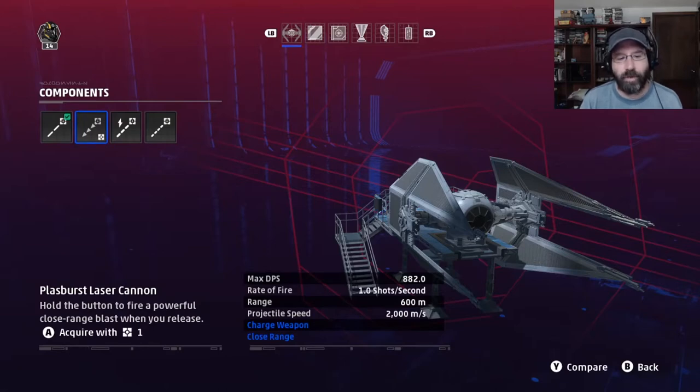The plasburst laser cannon is a charge-based weapon. It does a lot of DPS, but you do have to charge that weapon to use it. It has a very short range — only 600 meter range. That all combined means it's a difficult weapon to really use effectively. You have to charge it to fire it, so it's not going to be a great dogfighting weapon.